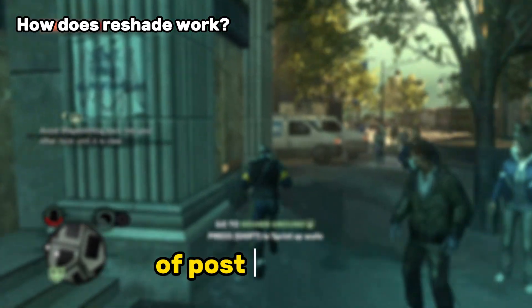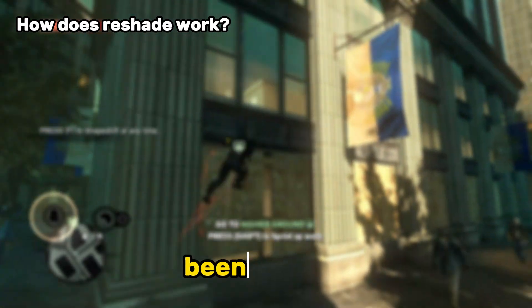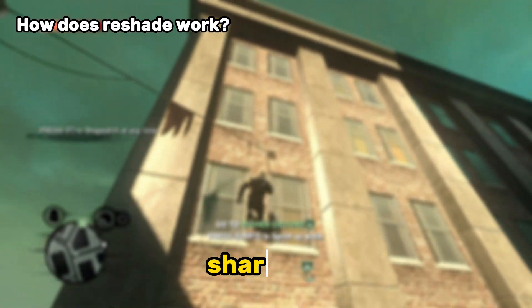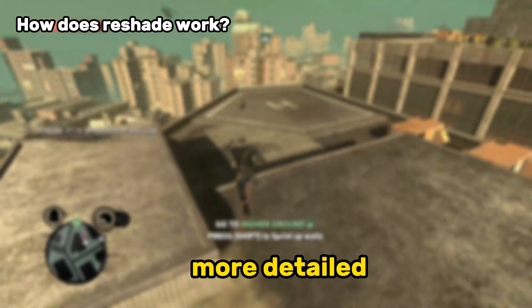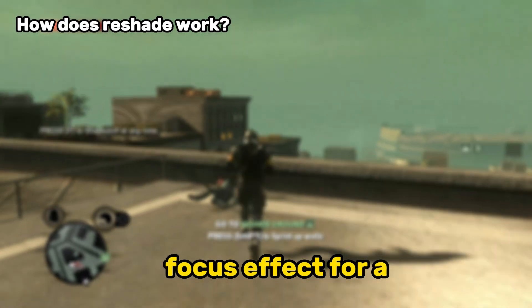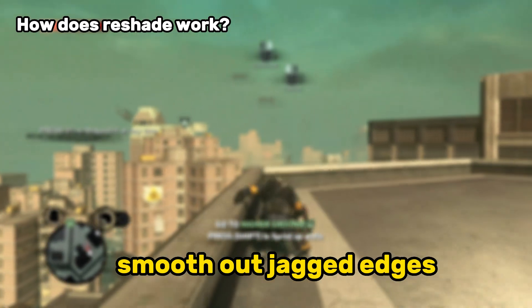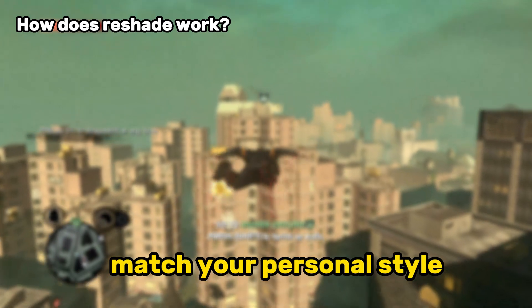How does Reshade work? Reshade works by adding a layer of post-processing to your game. This means it applies effects after the game has been rendered, giving you more control over how it looks. With Reshade, you can tweak or add effects like sharpening — make textures stand out and look more detailed — enhanced lighting for a more dynamic and immersive feel, depth of field to add a cinematic focus effect, anti-aliasing to smooth out jagged edges without relying solely on in-game settings, and color grading to adjust the colors to match your personal style.